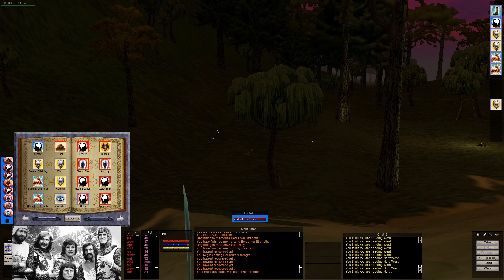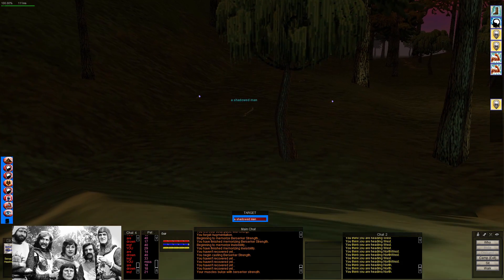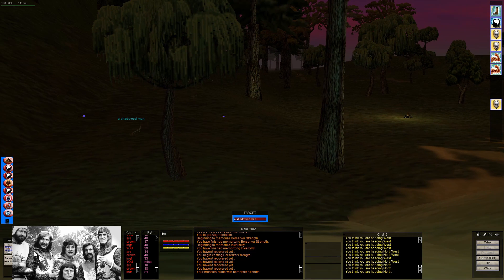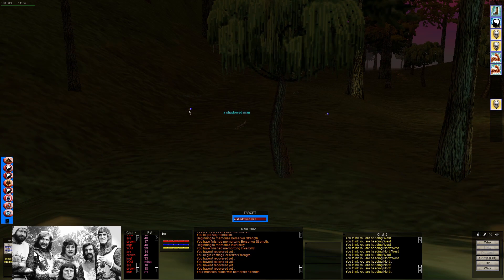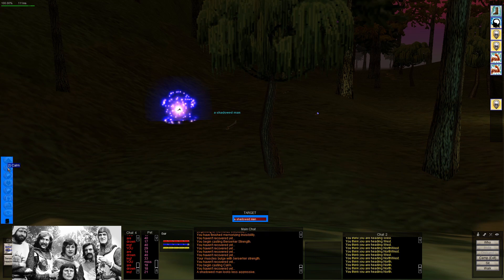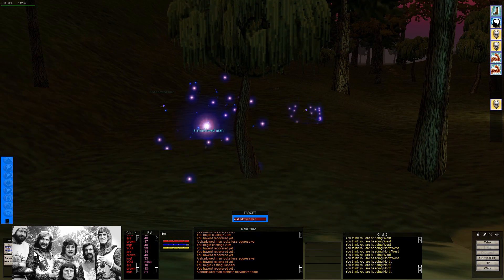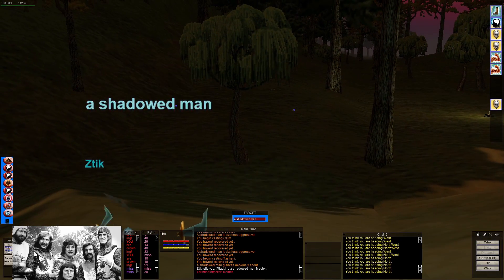Welcome back. The next step is we need a shining stone from a shadow man. This stuff's no-rent so you need to do this all in one go, which is what we're going to try and do. I've been sitting here about 10-15 minutes because I had an issue in Guk - I should have been killing shadow men in the full swamp right outside, but I got stuck in the water and started drowning, so I had to gate out to East Commons. I've now come to West Commons, in the corner, to kill our shadow men. Not sure if it's a 100% drop - we'll see.